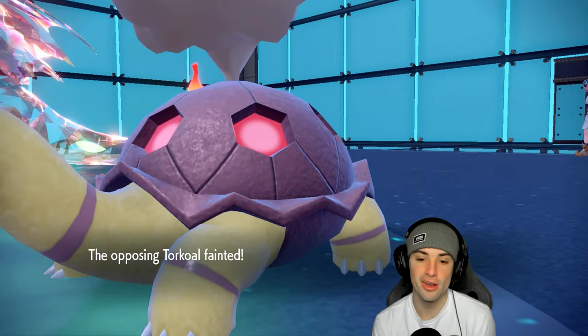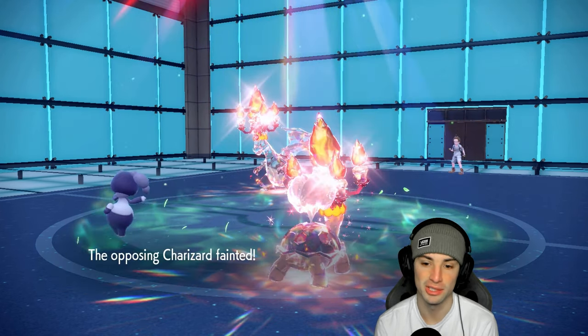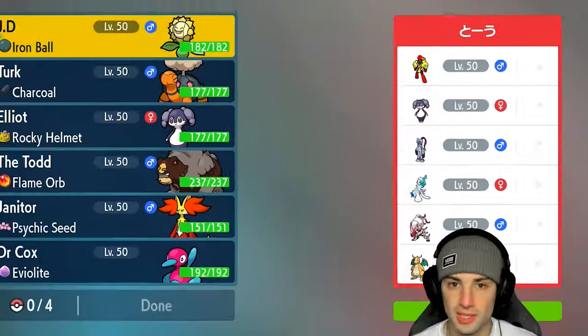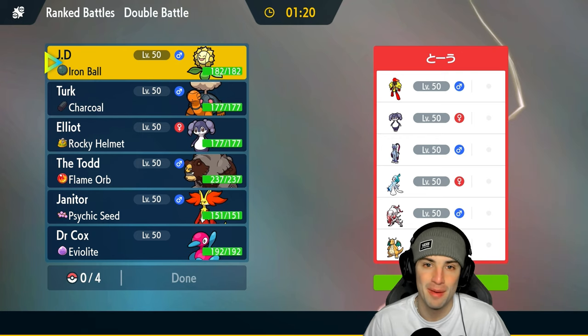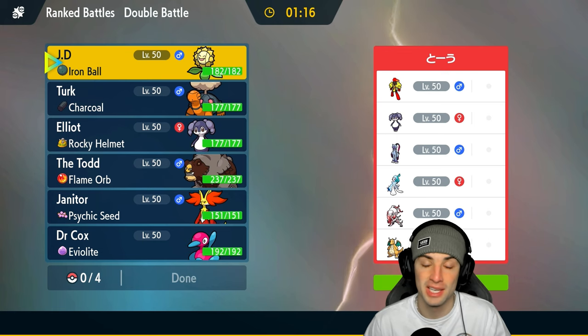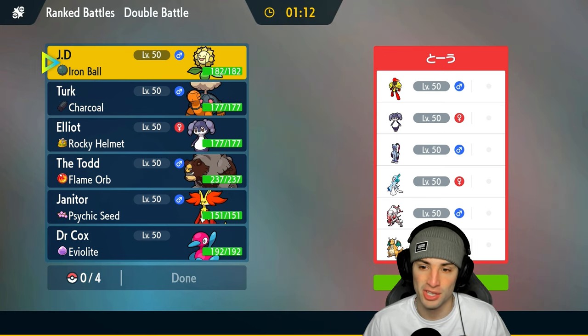That's OP, that shouldn't be in the game. We need a petition to ban Torkoal Eruptions — it's got to go. Does Game Freak really think Torkoal is fair in trick room? That Pokemon is ridiculously strong. I wish we were able to use Sunflora a little more in match number one, but Talonflame had other plans. We're going to try to use it here in match number two.